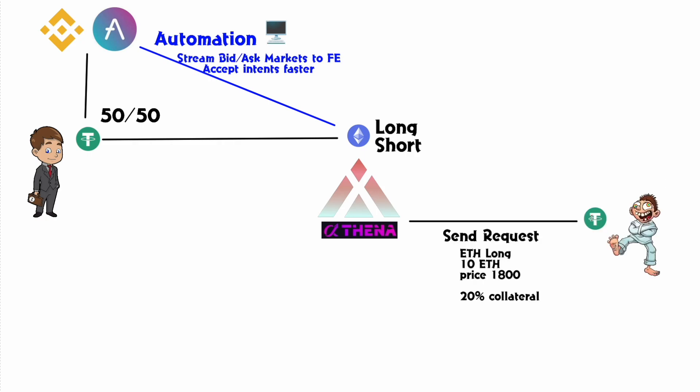Along comes Boosted Bill. He has some Tether and wants to long ETH. He sends a request via the Thena front end saying he wants to long 10 ETH at a price of $1,800 with 20% collateral. These are the parameters he's willing to participate in — based on whether he wants 20x, 100x, or 200x leverage and how much collateral he's planning on depositing. He deposits the collateral into his account on Thena and sends the request saying he wants to use some of his money to perform this trade, just like every other perp dex.